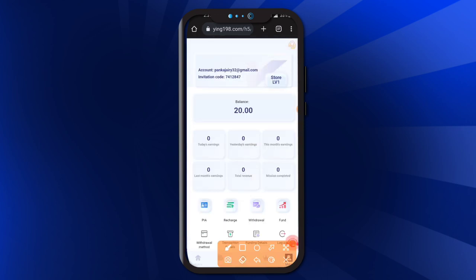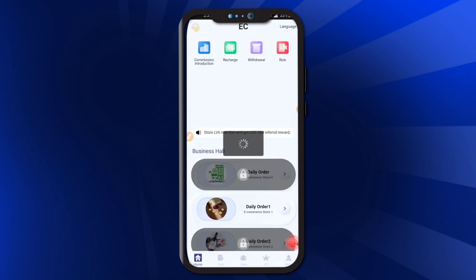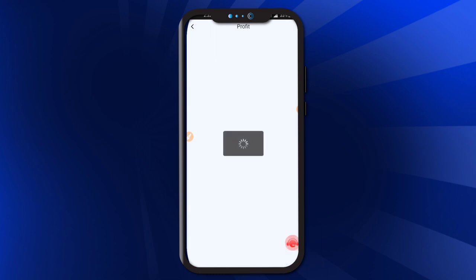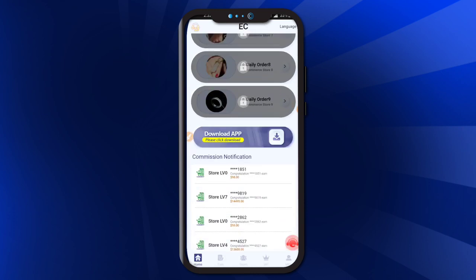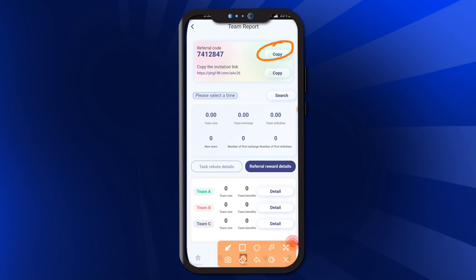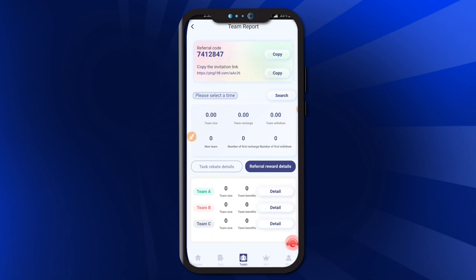The withdrawal is submitted successfully. You can check the application — my amount is shown here. You can also check transaction details and withdrawal records, which are under review. Here is the option to check the rules of the application and commission introduction. You can also share this application with your friends using team A, team B, and other team options.